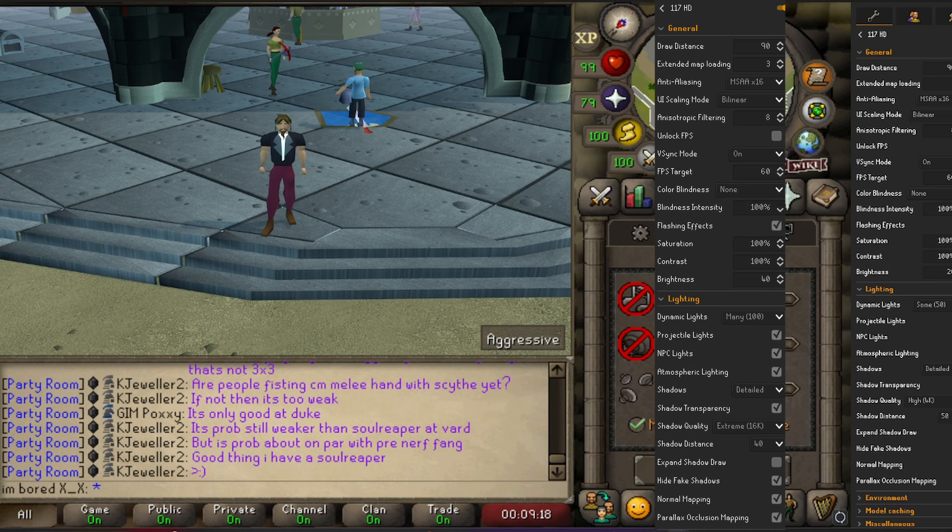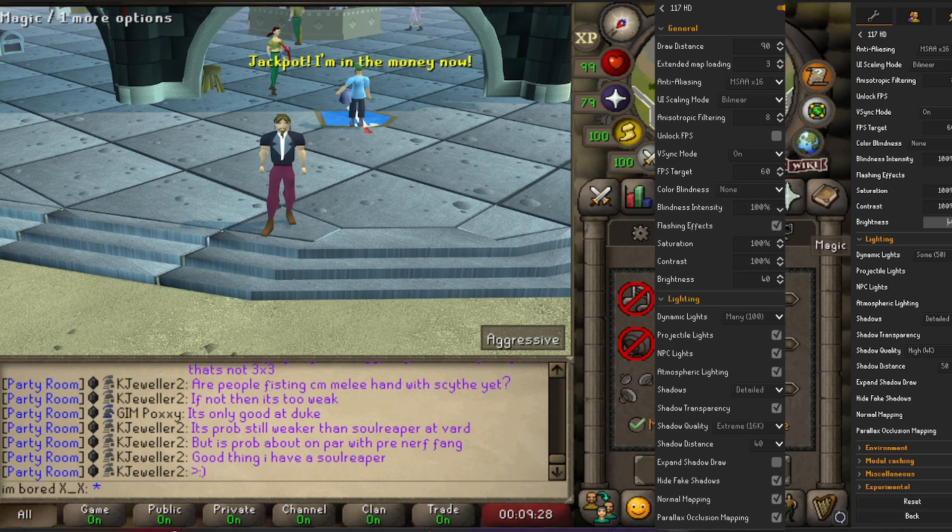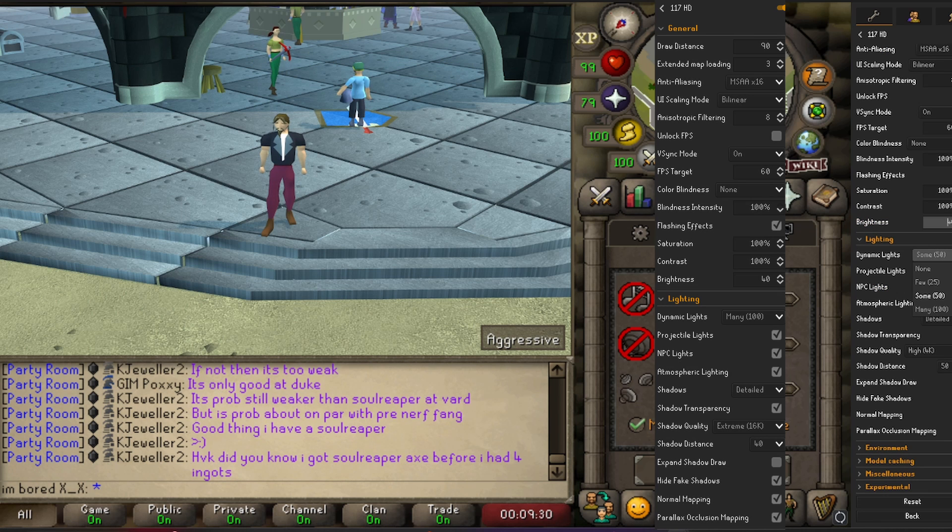You want to have flashing effects checked — at least I do. I've got my brightness up to 40%, a lot different there. Dynamic lights, we want to get those up to 100. And then we're going to take shadow quality to extreme 16K. And that is pretty much it.